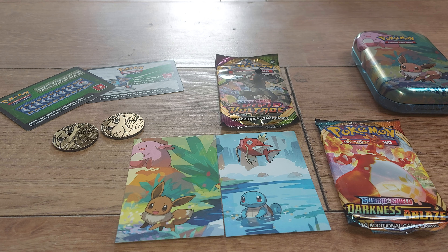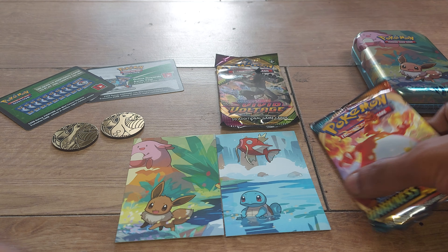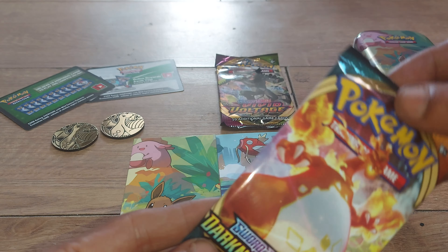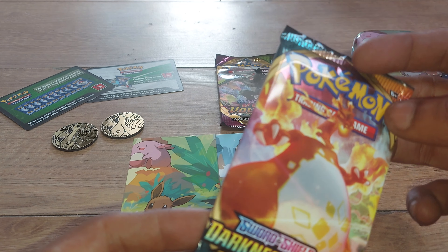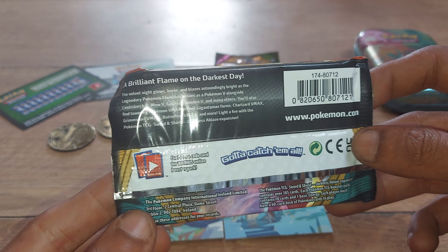Welcome back to part two. In this video we're going to open up the Darkness Ablaze Pokémon booster pack. It's a Charizard pack — everybody has a real big love and affinity towards Charizard. If you like Pokémon, go to www.pokemon.com to check out all the latest and greatest products.